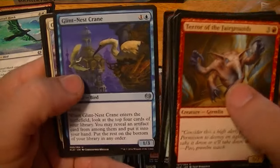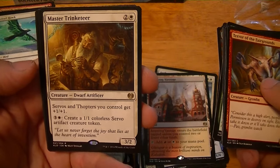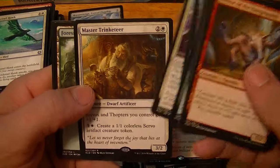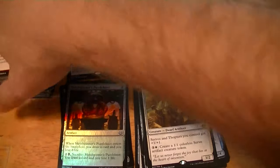Ballista Charger, Glint-Nest Crane, Gearshift Ace, Master Trinketeer — Servos and Thopters get +1/+1, and you can create a 1/1 Servo Token. Construct Token — that's the first one of those I've seen.